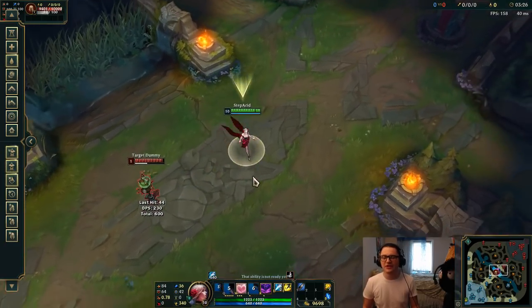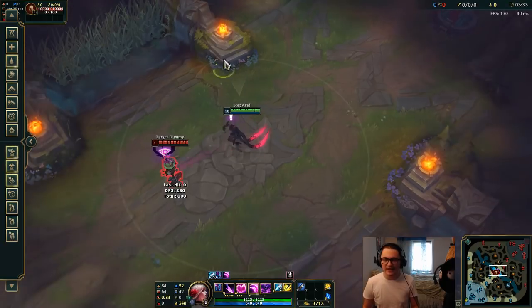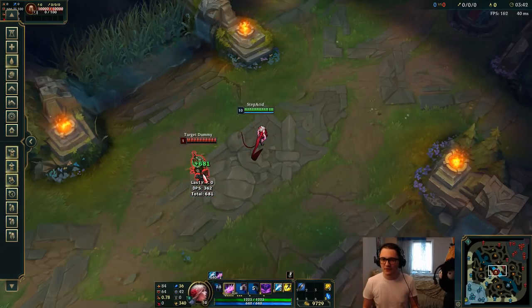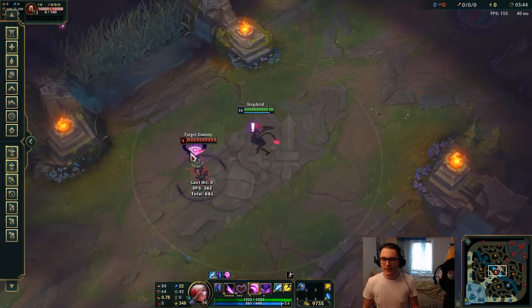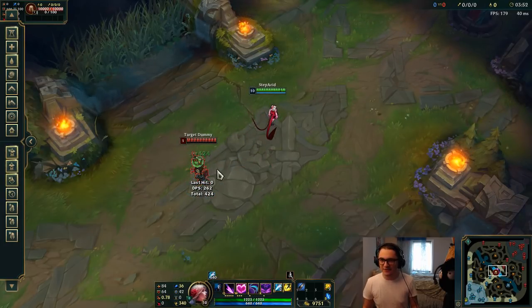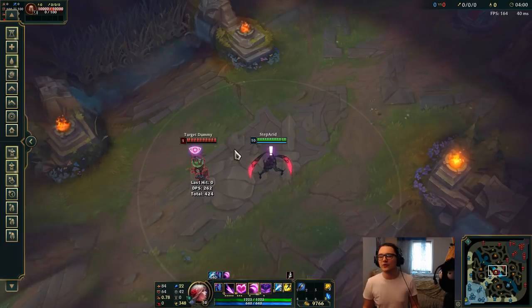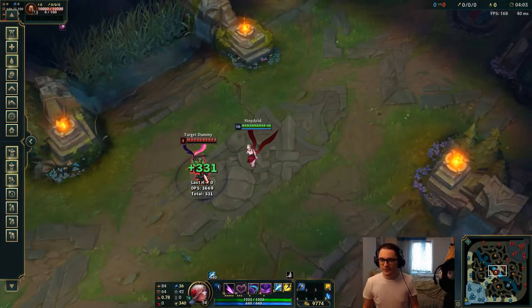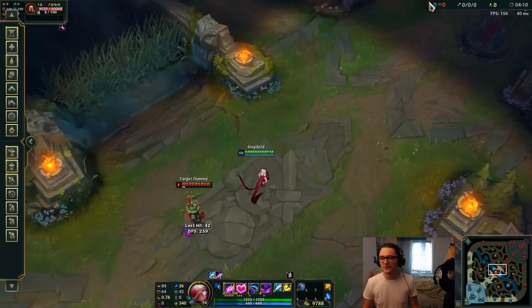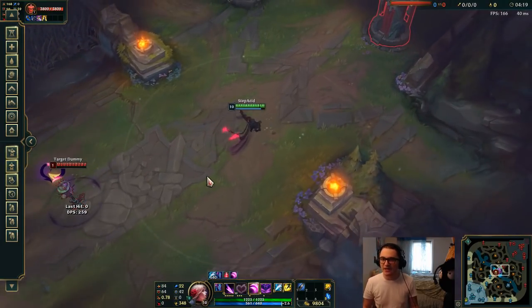One more thing to specify: you can charm, Q, and then E them right before the charm wears off — you can watch the charm bar up top. The reason you E right before the charm expires is because if they're someone like Ezreal, they'll try to E or Q away. Our E works kind of like Warwick's E — we follow them. So as soon as the charm is done and they try to Flash away, you'll just follow them.